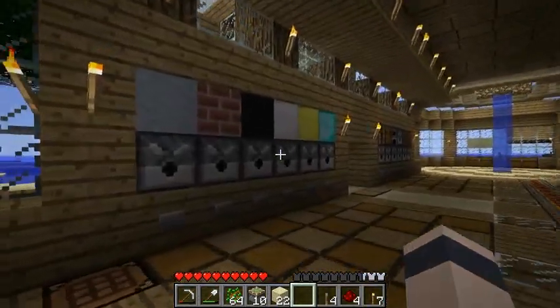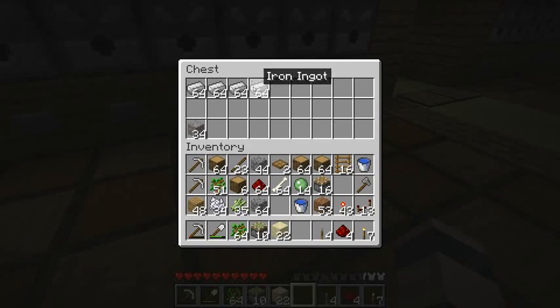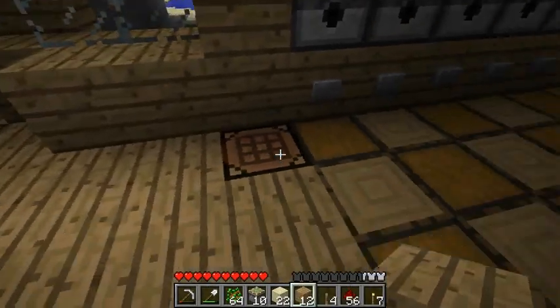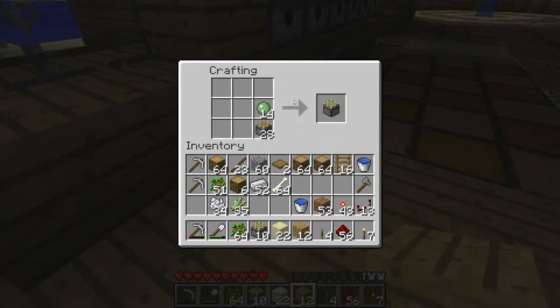The beta 1.7 patch came out and I've been playing around with it already. We've got sticky pistons. I'll show you how to make them, even though you probably already know. What you need is some iron, cobblestone, redstone, and some planks - that makes a piston. The crafting recipe is a little different from the mod's. Once you have a piston, you can use slime balls to make a sticky piston.